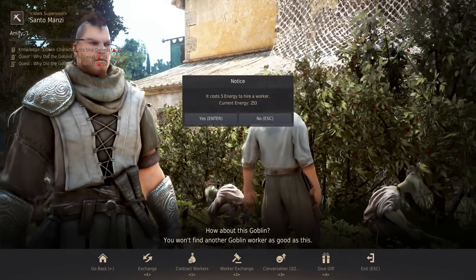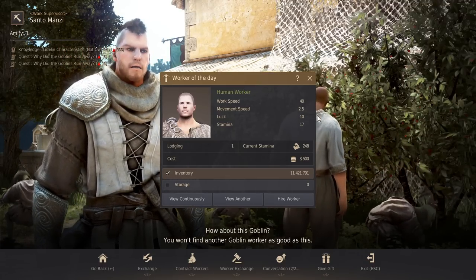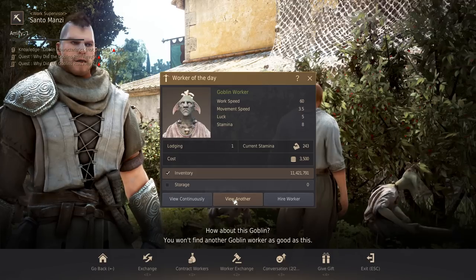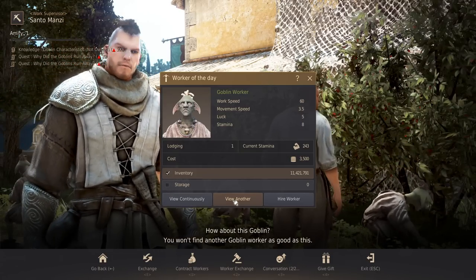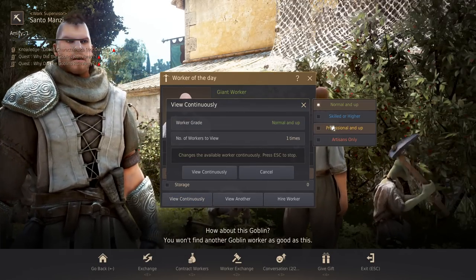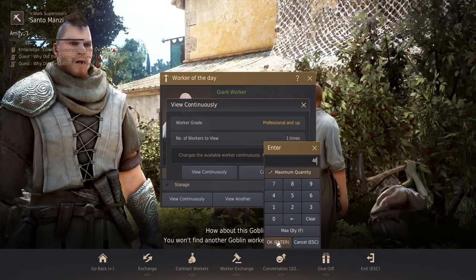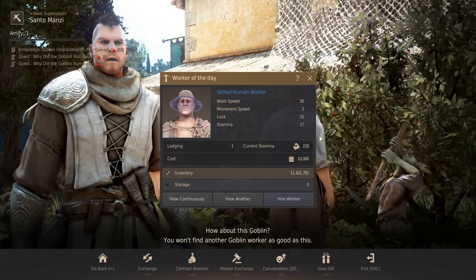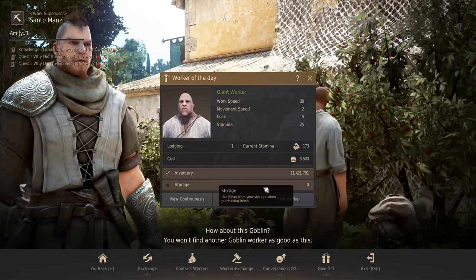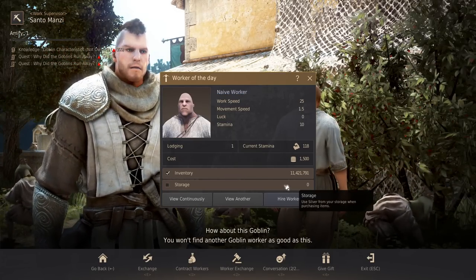Now let's take a look at contract workers. If you click on it, it costs five energy to hire a worker. Now it just consumed five energy to roll this worker — here we have a human worker. If I hit view another, it'll consume five more energy for a new one. Be careful not to spam click too quickly — a few times I've personally clicked past professional workers by doing that. There's another option called view continuously, where you can select which level worker you want to keep rolling until you get one. It depends on how much energy you have left.